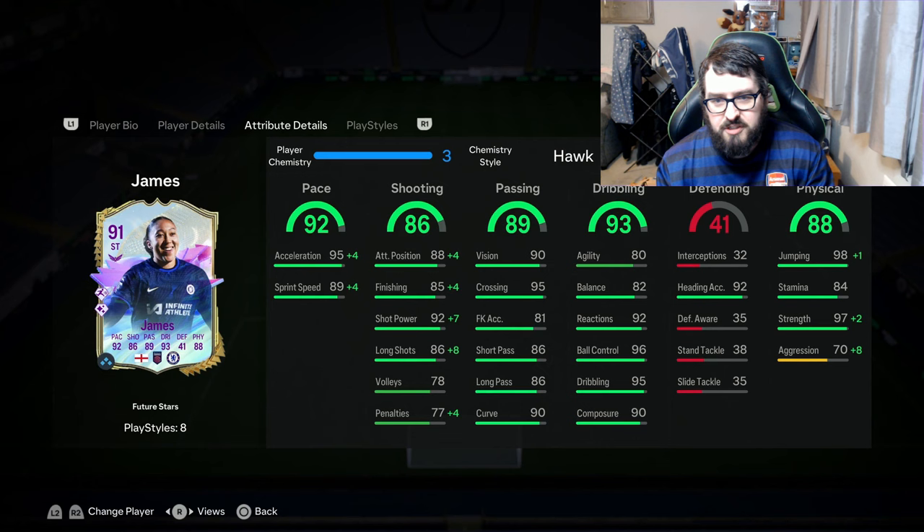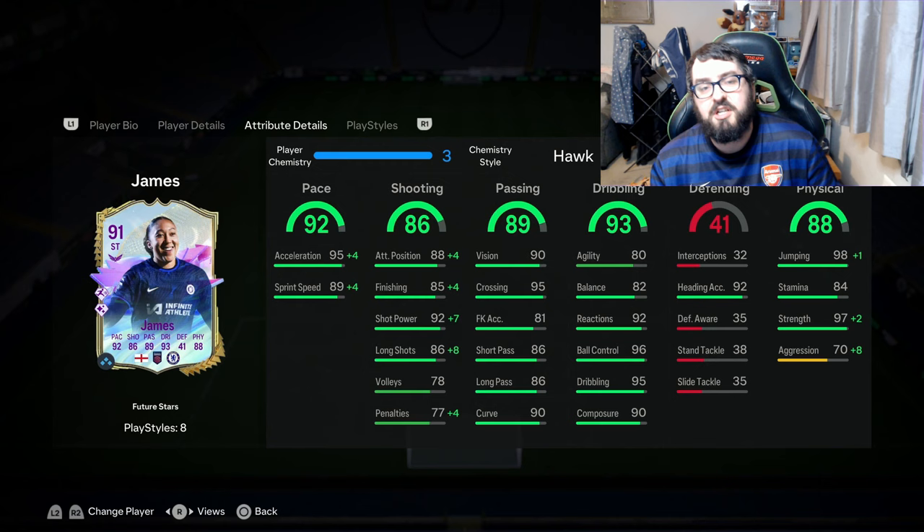Moving into the stats of the card, she's got nice pace, shooting, and passing. Dribbling is pretty good, although the agility and balance some could argue is a bit low. However, I've used a lot of other cards with similar balance and agility and I quite like them in game. For chem style I've gone with a Hawk, just to give pace a little more of a boost to shooting.